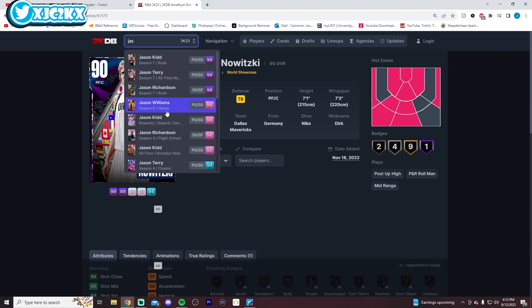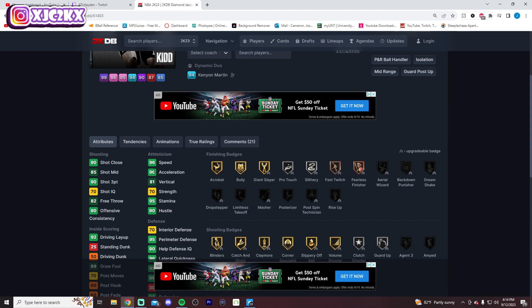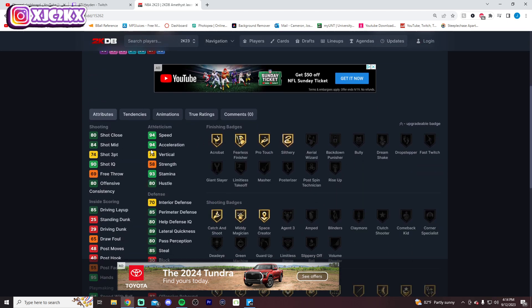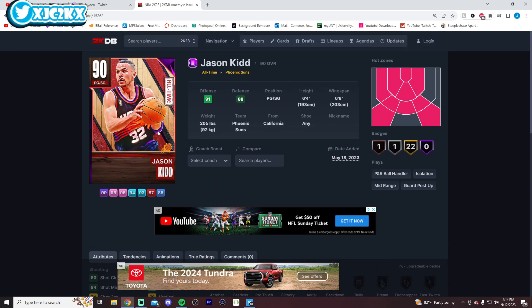I feel like Jason Kidd, on the other hand — another guy who got an early card last year — his diamond will not be this good of a card. Jason Kidd definitely will not be this good. You're probably looking at high 80s speed, high 80s acceleration, maybe low 90s, but I would be very surprised if Jason Kidd's speed is in the 90s. Like even this all-time card has 94 speed, and the fastest point guard in the game is Diamond Kyrie who has 93. I don't think Jay Kidd will have that much speed — probably closer to 90, maybe high 80s, low 90s. But he will be a capable shooter, probably mid 70s three ball, and a very, very good perimeter defender in addition to being six foot four. I do think you could be looking at a very, very good defensive PG in this Jason Kidd who can kind of be a secondary ball handler offensively.